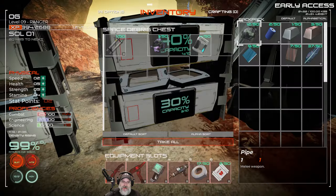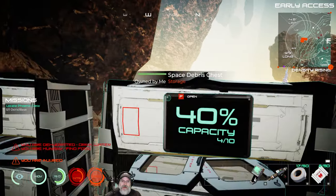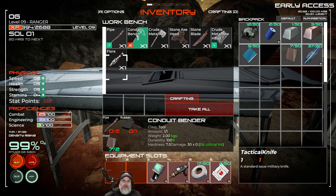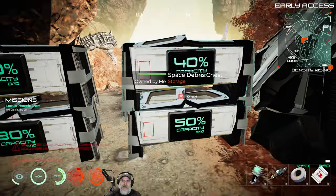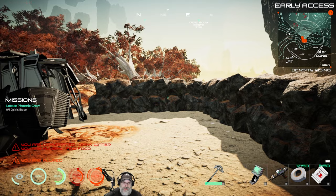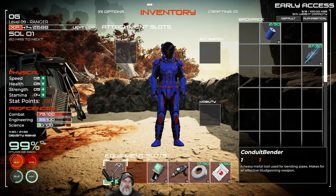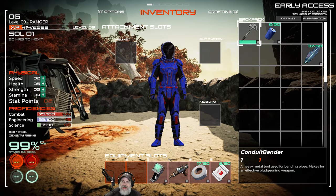We're going to put this stuff away for now, and we've got a big boy over there. Hopefully this conduit bender will still kick ass and take names for us. Let's grab the conduit bender, put it down here and take a look at its stats. It doesn't show us the stats, man. We need the tooltip back. How do we see the stats on this?